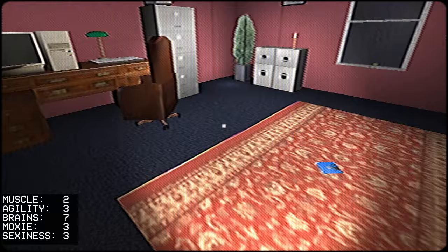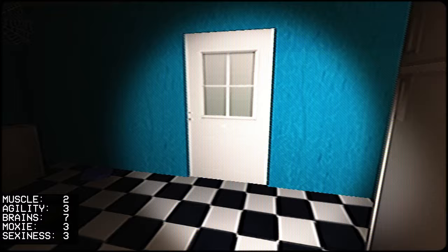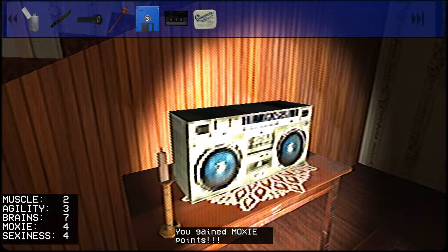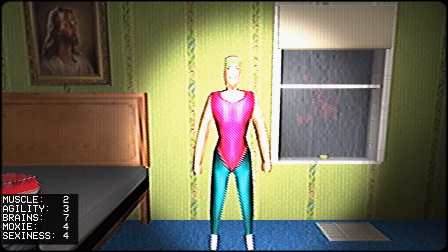Back upstairs — there's a floppy disk on the ground now that wasn't there before, which means things are progressing. Once you hear that noise, Hip-G is going to show up. Come down here — there he is, the man, the myth, the legend. Ask for relationship advice, then when he asks what you want to do, he'll ask for music. Put the cassette tape in the radio to get another point of moxie. Now, with our additional point of sexiness, we can ask Hillary for coitus.